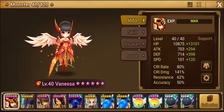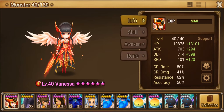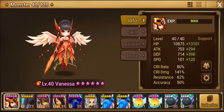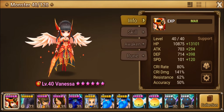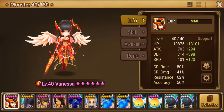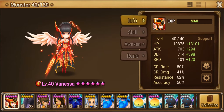Now let's talk about how we can rune Vanessa. You rune her depending on your progression in the game. If you're in early game and you got this really early — maybe your first nat 5 — unfortunately she's not a very good pull for that stage. She's not a farming unit; she's more of a PVP unit, amazing in arena via her leader skill.